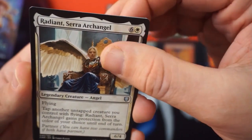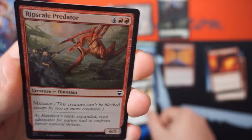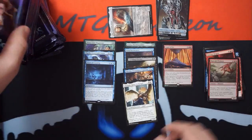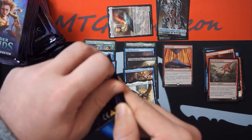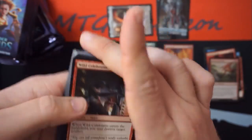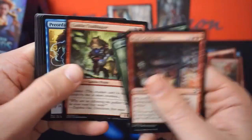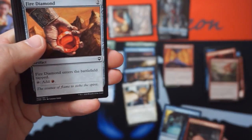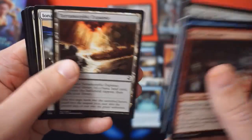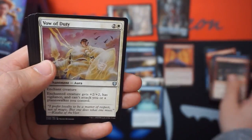Glacian Power Stone, Radiant Serra Archangel — I like the art, the art is really good. And then Ripscale Predator, six-five for six — everything that we've ever wanted out of a card. It's a dinosaur, one of the more mediocre pulls.